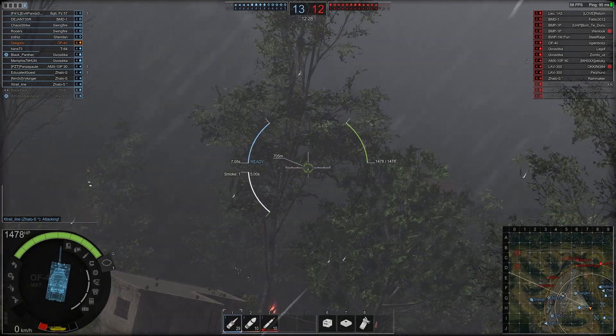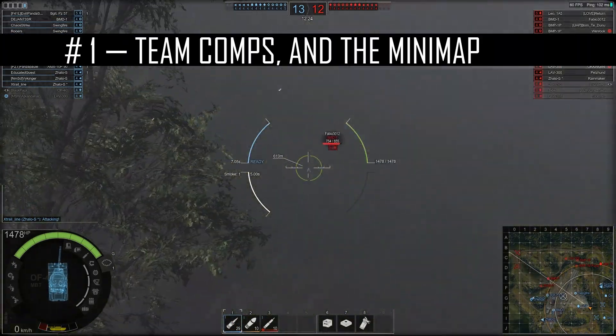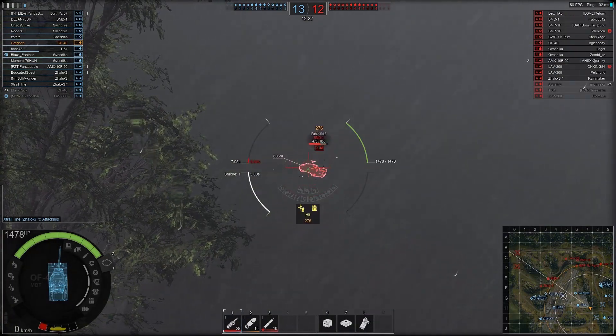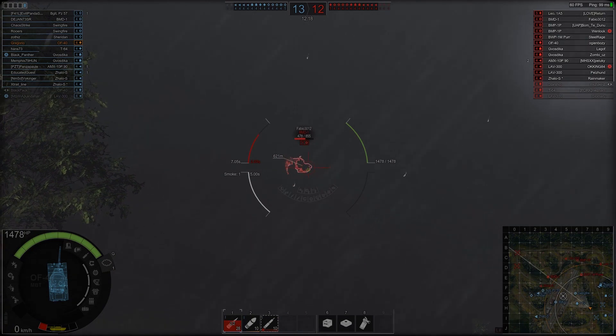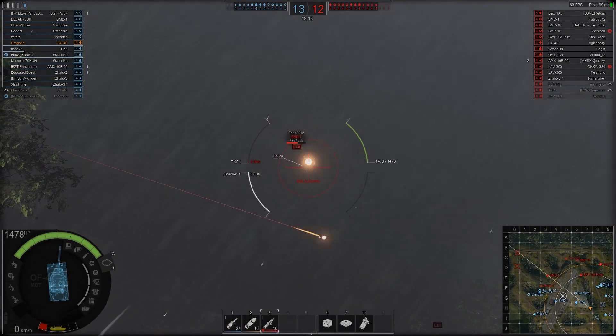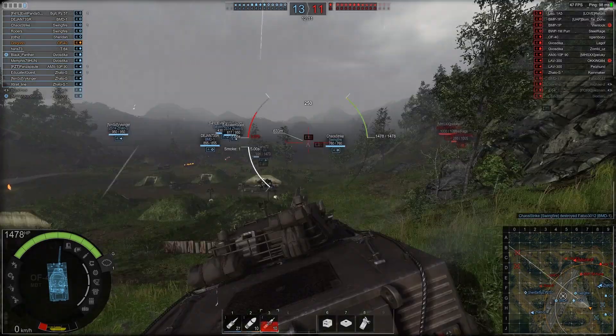First, and this has to do with the beginning of the game when the countdown timer is going down: you want to look at three things. Check your team's composition, check your enemy's composition, and look at the mini map. Why are you doing this? Well, there are lots of different vehicles in this game and they all do different things.